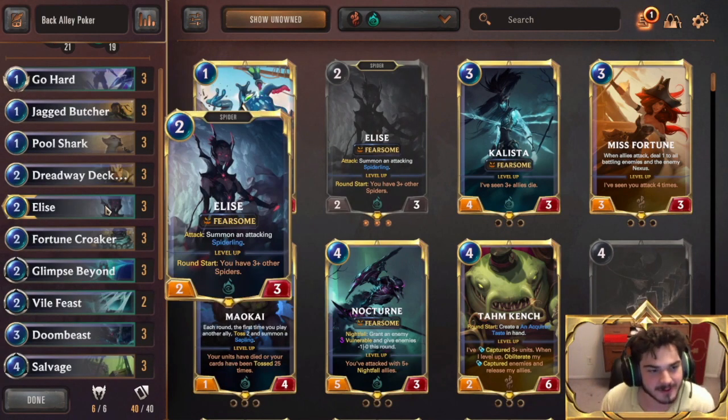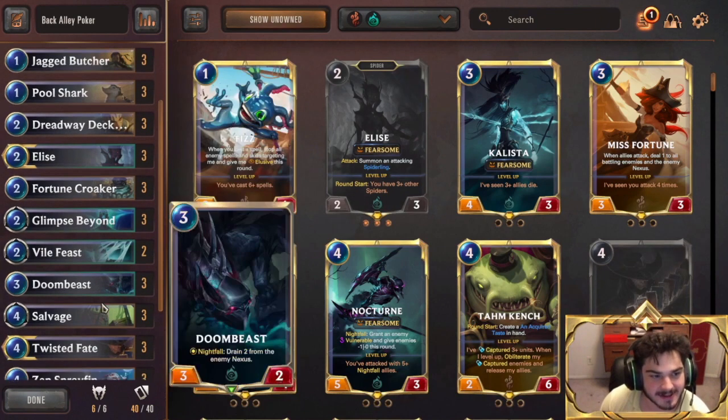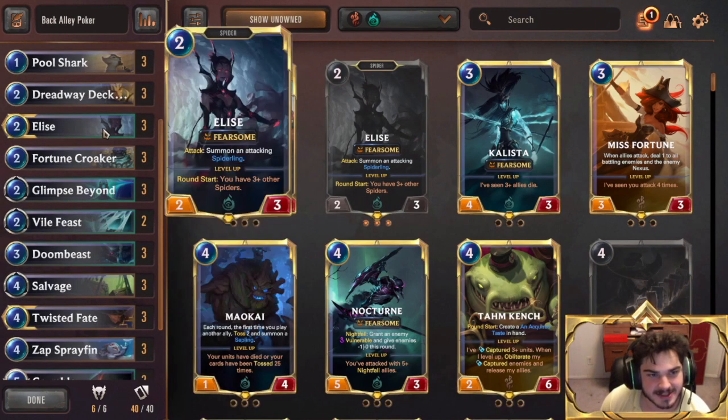I'll give us a quick run-through, real quick. Your two champions are Elise and Twisted Fate. Elise is just kind of a solid attacker in the early game. She gives you Chump Walkers, and she pressures pretty hard if your opponents aren't prepared for her. She's so cheap that she's very good at building a board and keeping you protected in the early game.